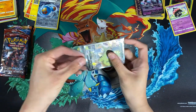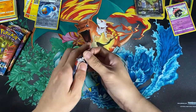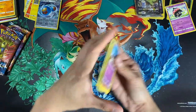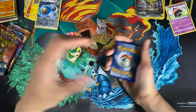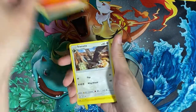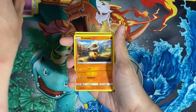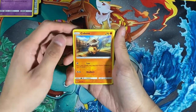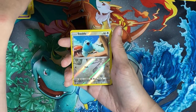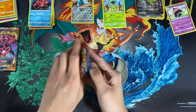We're double sleeving this alternate-art Tyranitar V — everyone wants this card. Maybe this is the strategy: take a break from Pokemon and then you pull good cards. The next pack has Weedle, Corphish — I liked him when I was playing the game — Swalot as the last card, and Cacturne for the rare. Corphish I really like.